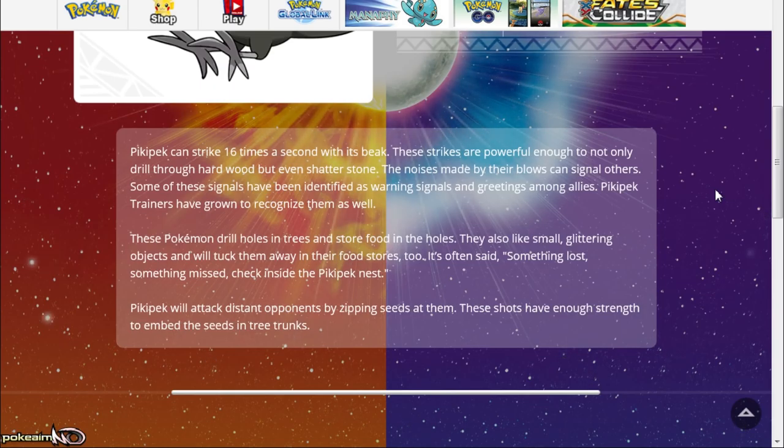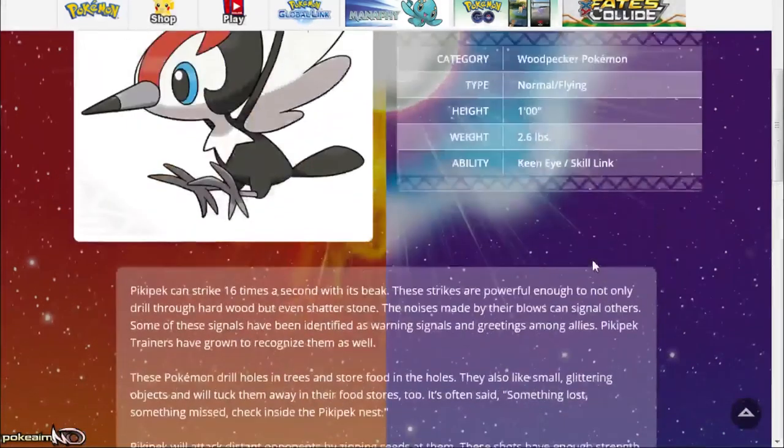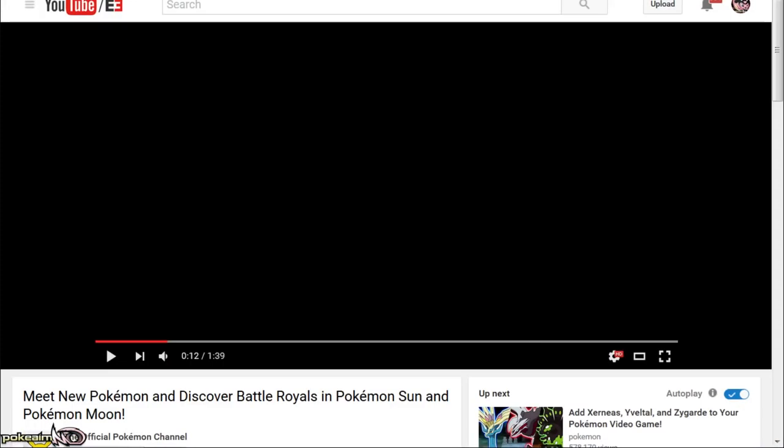It sounds like it's going to be learning Bullet Seed. We already know Bullet Seed got a power buff in 6th gen, and the fact that its description even says it can shatter stone means this normal/flying type can deal with rock type Pokémon, which is really cool. We can also guess it might get a potential multi-hit flying type move — I don't think there's any multi-hit flying type move right now. Skill Link will more than likely be the set people run; there won't be any Keen Eye sets.